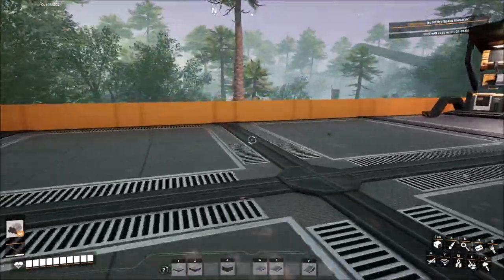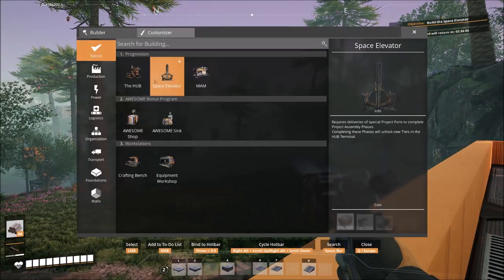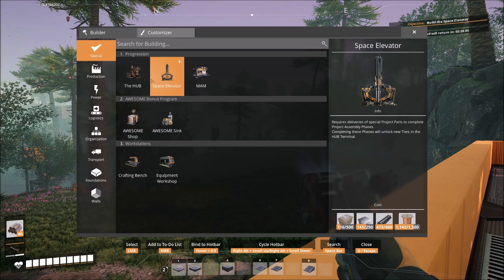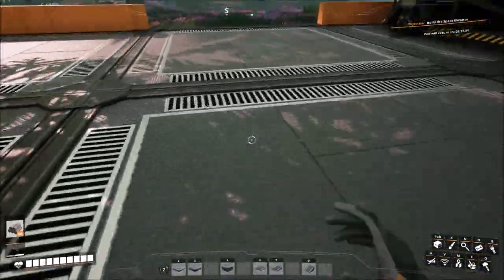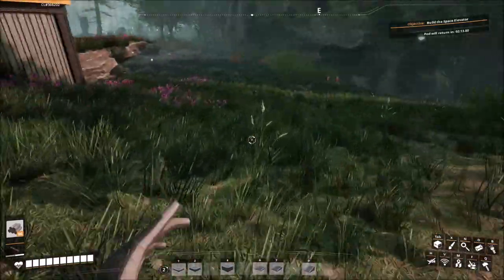We're going to need to do the space elevator relatively soon. The space elevator takes a lot of copper wire, which we have most of; a lot of rods, we have more than enough; metal plates, we're getting there; and not enough concrete — we need a lot more concrete than we have. So maybe we'll look at concrete next.